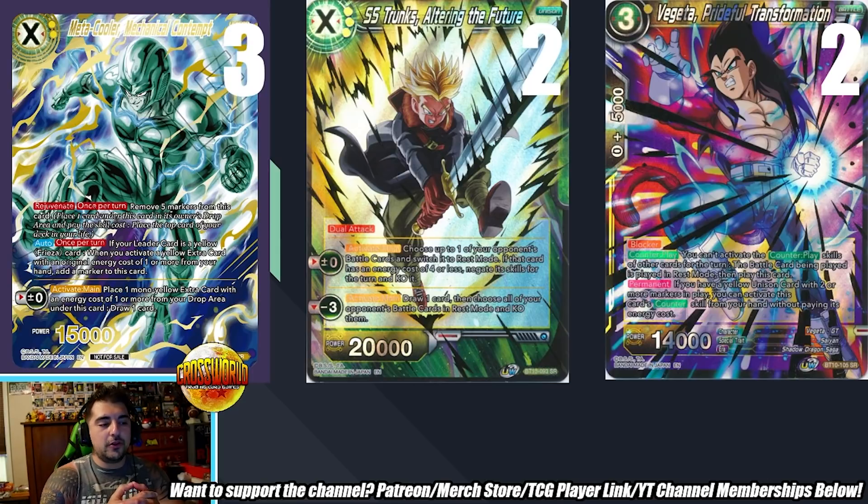People may be put off by Trunks Unison costing three energy, but with Bojack you get defensive energy back immediately. Carlos argues: would you pay three energy to completely turn the tide and wipe your opponent's board? The momentum shift in one turn can decide the game. He strongly recommends the inclusion for Yellow players.